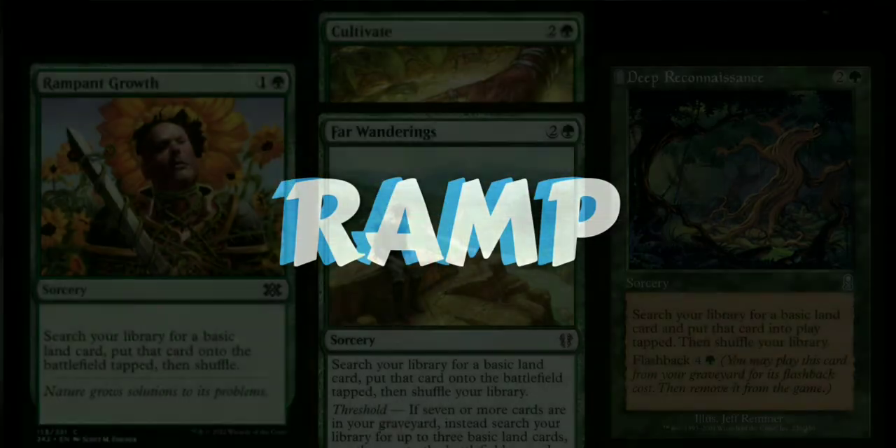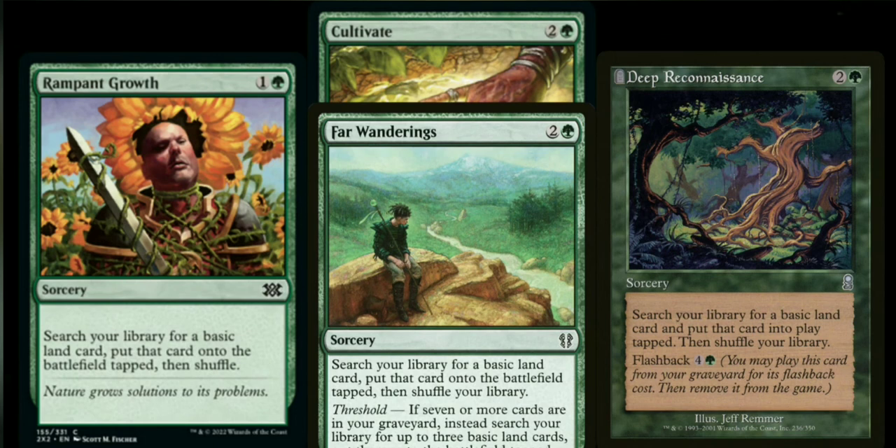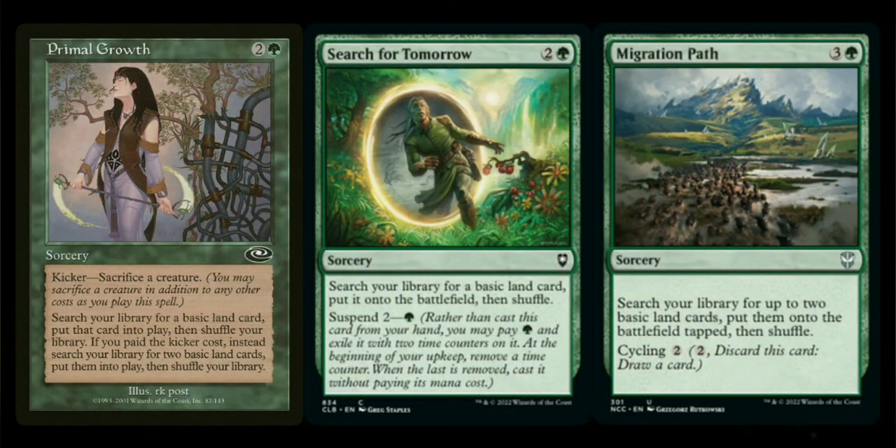Now we're moving on to the ramp section. Thankfully we're in green so there are some good options, though bear in mind we are on a budget — the deck came to $80 total. The ones I chose were Kodama's Reach, Cultivate, Deep Reconnaissance, and Far Wandering, because those three get multiple lands — you put one in play and one in your hand. Then we go into Primal Growth, Search for Tomorrow — you can cast it for one but you have to put time counters on it — and Migration Path, which gets multiple lands and puts them into play.